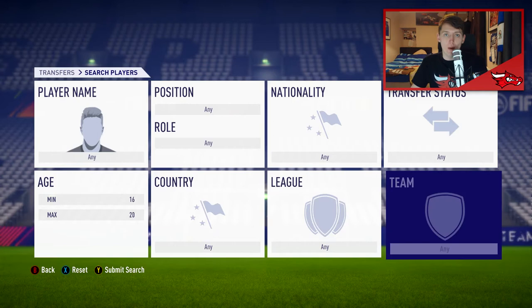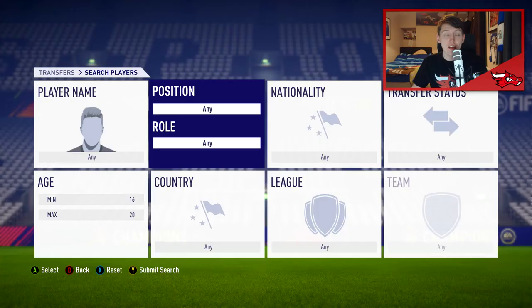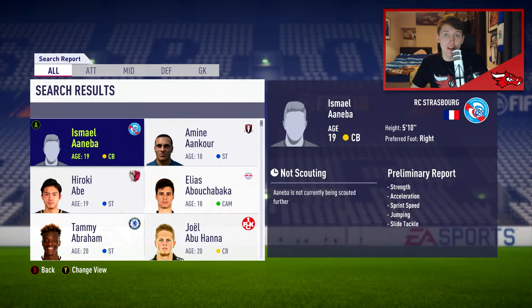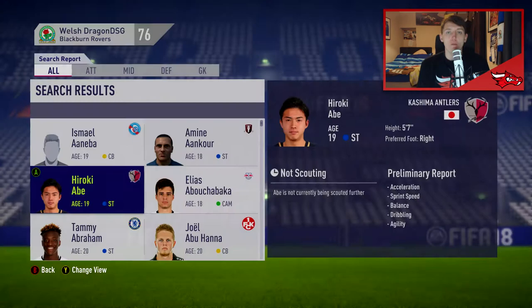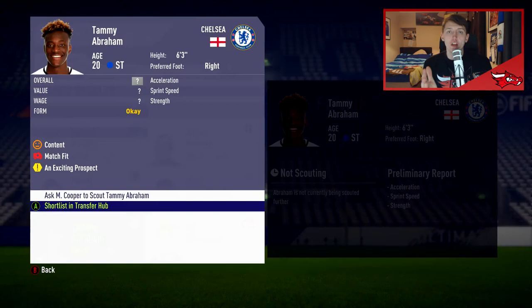You want to be looking at particular ratings for a particular age group. If any player is under the age of 20 and they are between 60 and 65 rated, they will be over 80 potential — that's what you want to be looking for. Then for the next age criteria, if you go from age 20 to 23, you want a minimum rating in the high 60s to low 70s, and you're going to get yourself another very good player with very high potential.